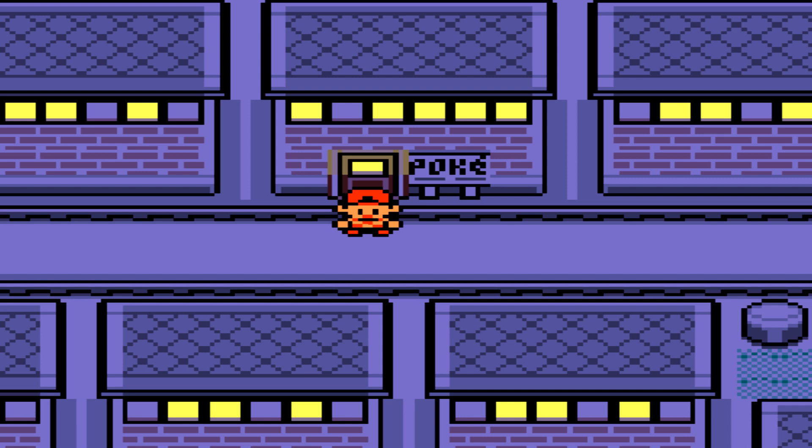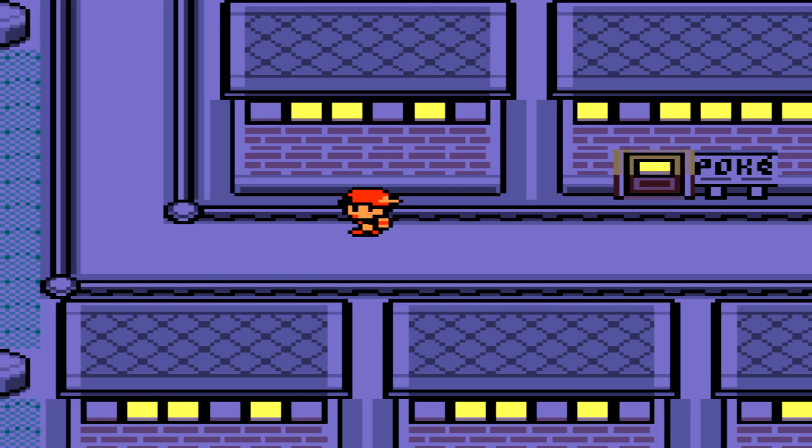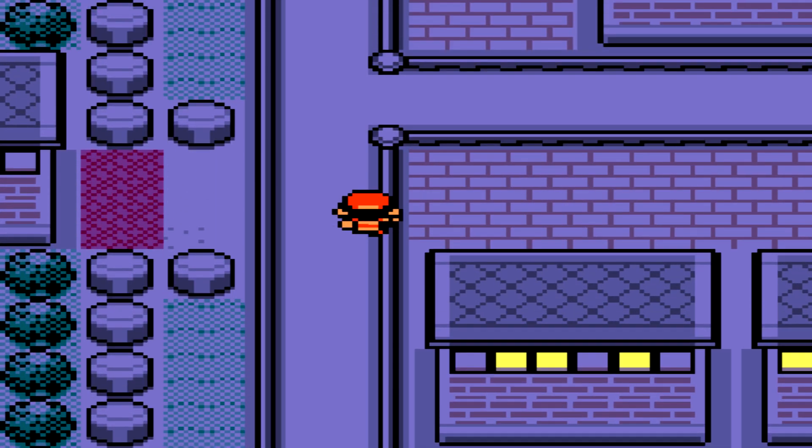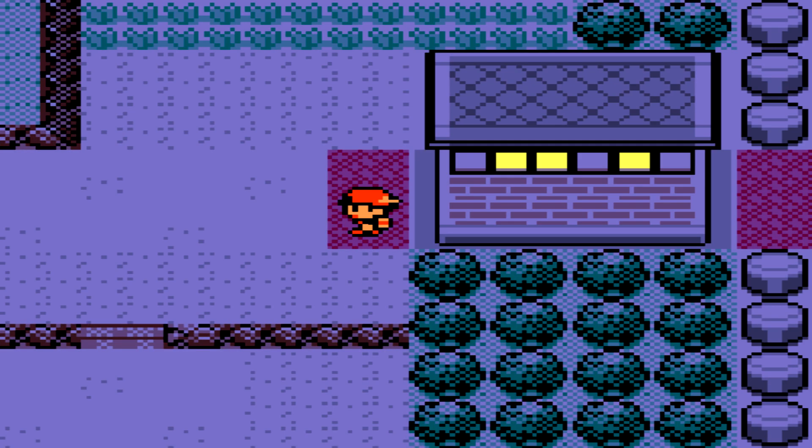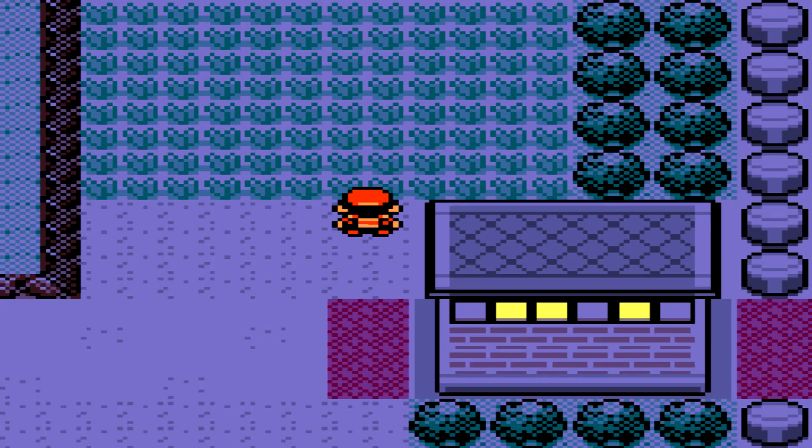This is in the post game, so you can't get either of them until you're post game. We're going to start in Saffron City and head west into the little patchy grass area — this is basically where you find them. Murkrow has a 30% encounter rate, or 35% depending on which game you're playing, which doesn't make enough of a difference to really care about. Houndour has a 5% encounter rate.